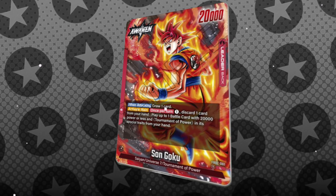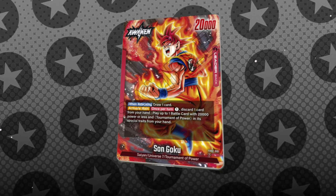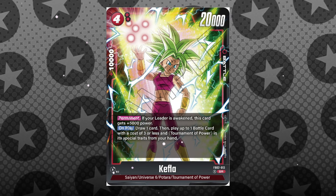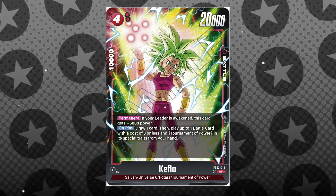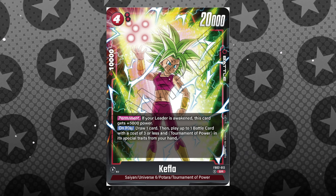Now alone this doesn't look really that great for a leader, until you realize that red is pretty aggro and some of the new cards in Set 2 synergize with this leader a little too well. For example, we have the 4-cost Kefla, who is — look at that — a 20k battle power with TOP as a special trait. So you could use your Topku leader ability to play this card from your hand for only one energy and one card from your hand.